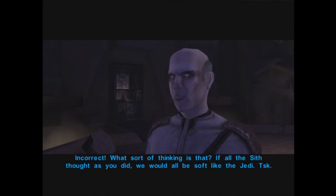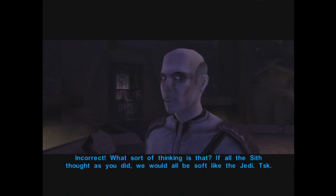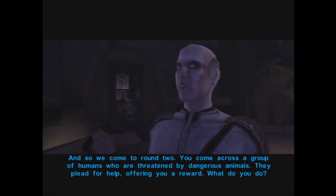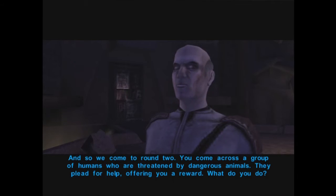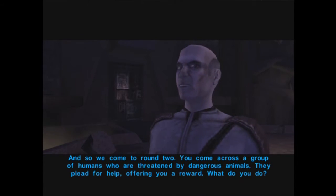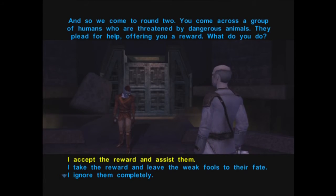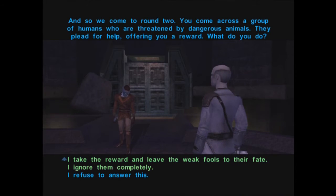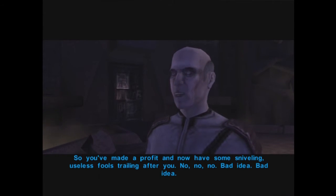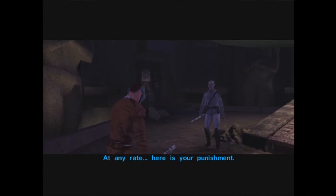Question two: you come across humans threatened by dangerous animals — they plead for help, offering a reward. The correct Sith answer is 'take the reward and leave the weak fools to their fate.' The wrong answers are accepting the reward and assisting, ignoring them, or refusing to answer. We purposely choose the wrong answer — accept the reward and assist — and get punished. Jorak chastises: 'You've made a profit, and now you have sniveling, useless fools trailing after you. No, no, no! Bad idea!' And we receive our punishment.